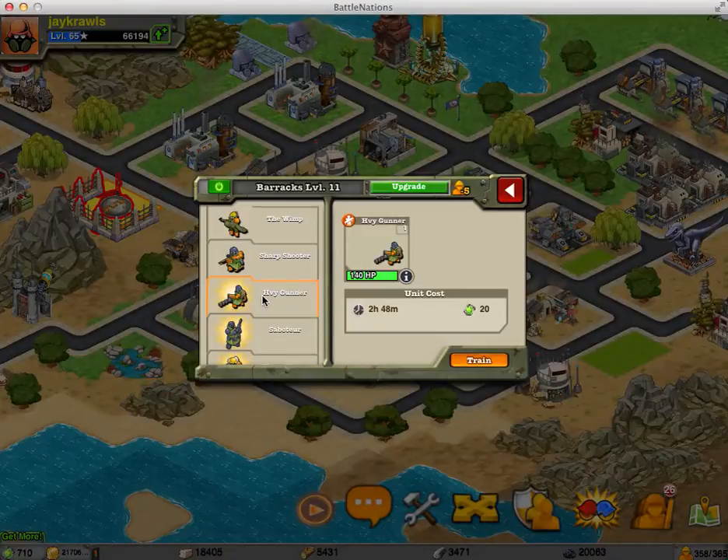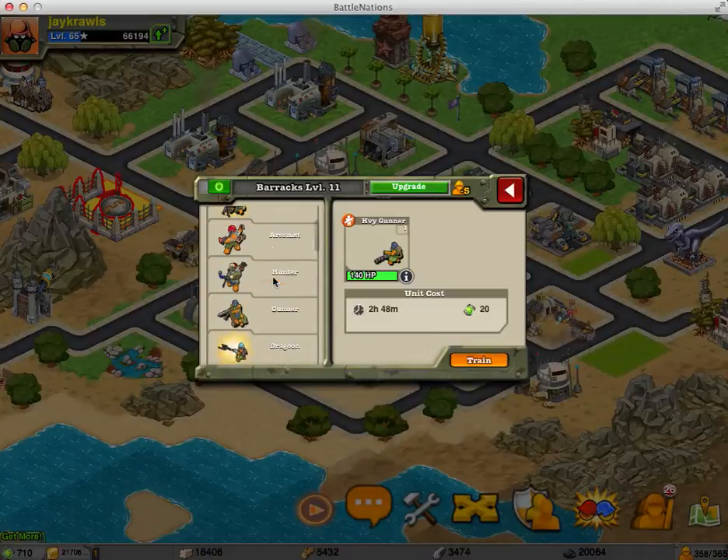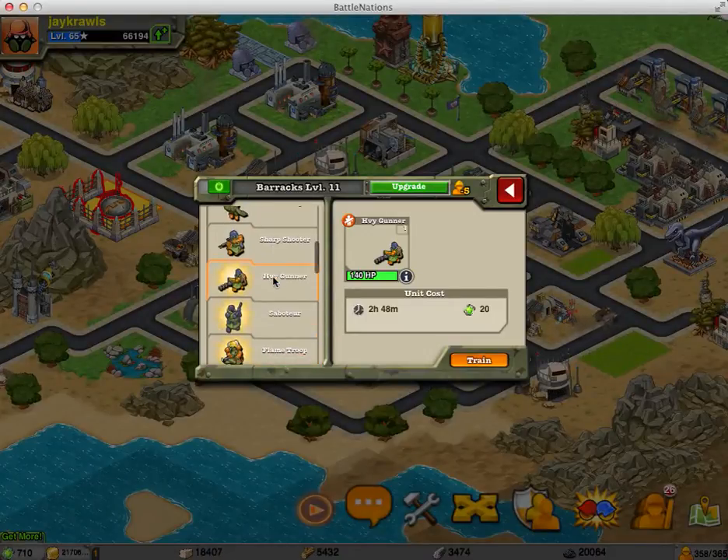The heavy gunner — I wouldn't spend any nanopods on the heavy gunner. It's a neat little unit to have, but its damage really doesn't do much and it doesn't increase much, so it's kind of one of those units you're not going to use very long into the game.